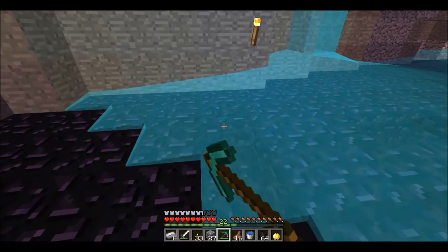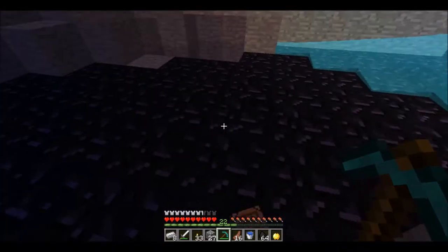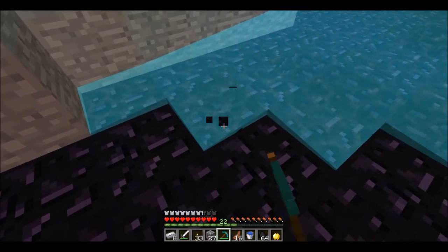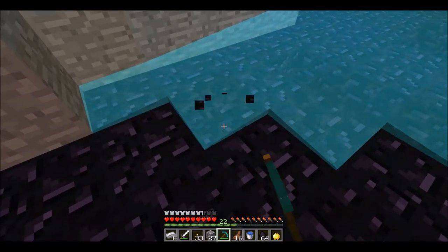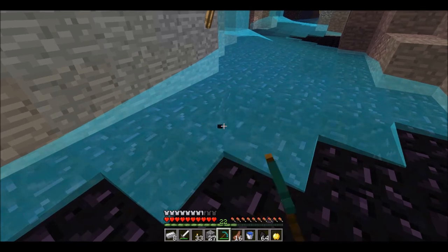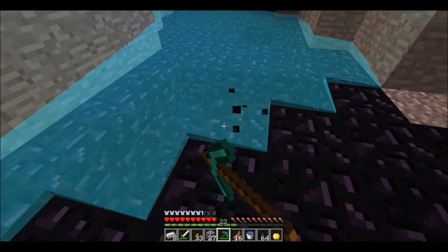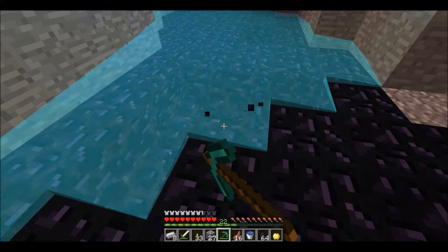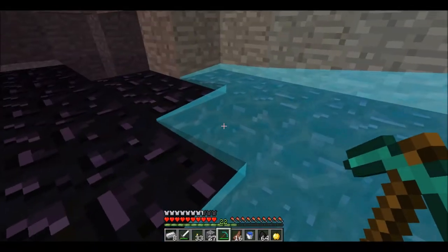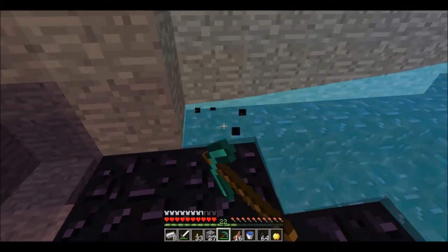We're at 22 levels which is pretty good for this mining trip. We got a ton of iron, a good amount of coal, some lapis, redstone, and a couple diamonds, so things went pretty well. As we mine the obsidian we're going to get about 18 pieces - 14 for the nether portal, and I know you guys are going to say you only need 10 without corners, but it looks prettier with the corners on. The other four will be for the enchantment table.